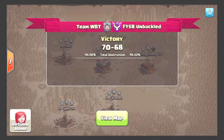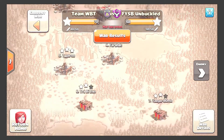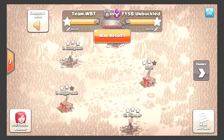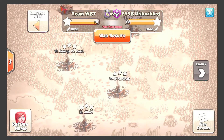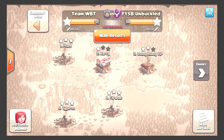UK here bringing another recap for team WBT in their MLCW league against FYSB. They came away with a two-star win; they did not get percentage overall but still pulled off the victory. FYSB got an 11v11 but no 10v10s. WBT had one dip fail and both sides cleared the nines without any dips.